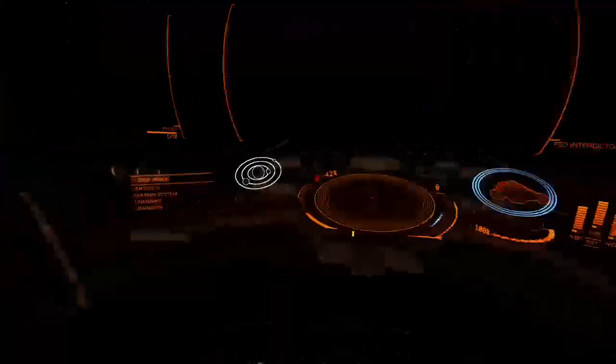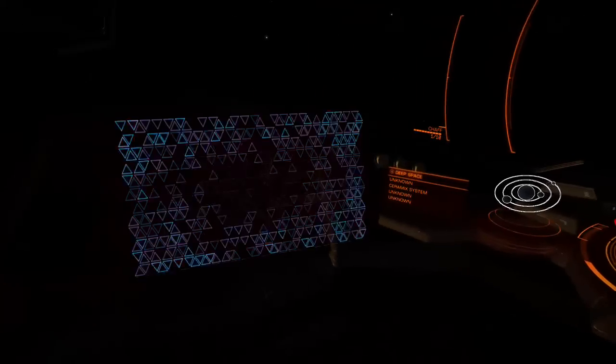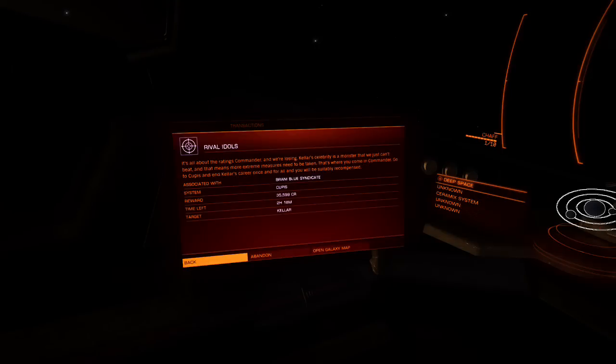I'm taking on these smaller missions so I can get my rank up to start getting better missions. The tougher missions pay out more but generally have bigger bosses - Anacondas, Pythons - and they'll usually have an escort like a Vulture. You're not going to handle those with a tiny Viper, so I have to stay within my means. This mission says: go to Cupis and end Keller's career once and for all.